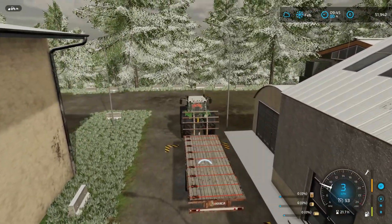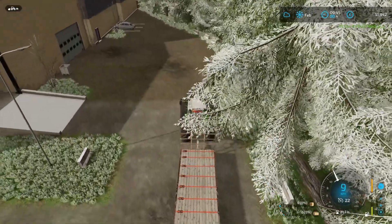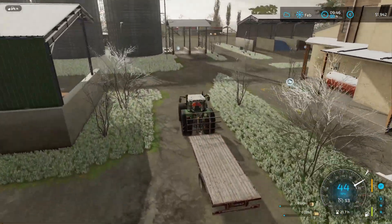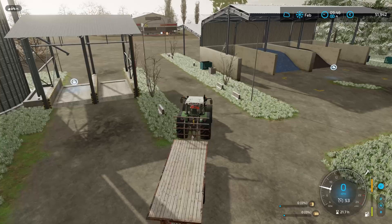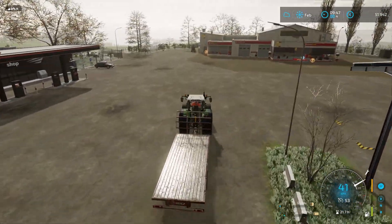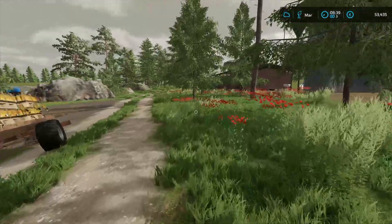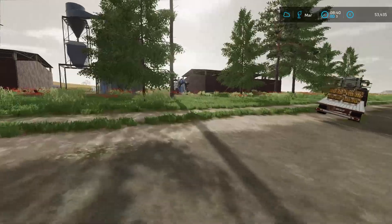I'm going to be driving over to the sell point. The sell point is at the cooperative — straight ahead for loose materials, and over here for the pallets. We're just going to be driving into the trigger. Not bad — 11,500 euros. And that is for something which had zero work put into it, because you just place the beehives and that's it. They don't need any food, any maintenance. So it's all extra, which is quite good. The price is 21.58 — normally 21.29. Pretty good price.